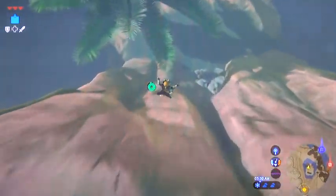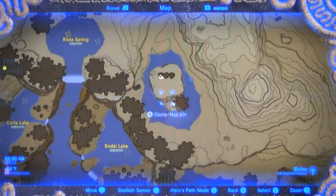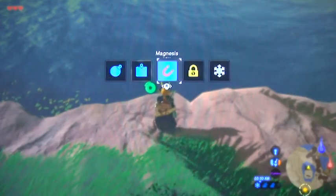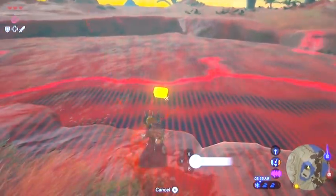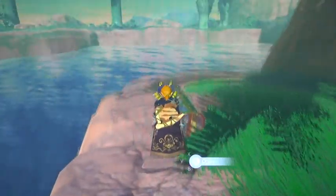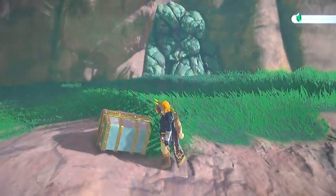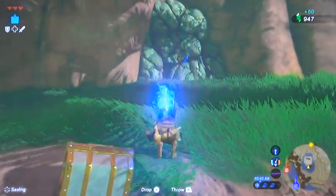Some more little goodies down here on this island area - we're just south of that mountaintop plateau. Got some sunken treasure, nothing too elaborate, just 50 rupees. But behind this false wall, that's where some real goodies are.